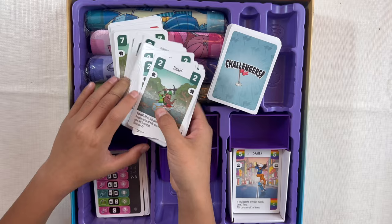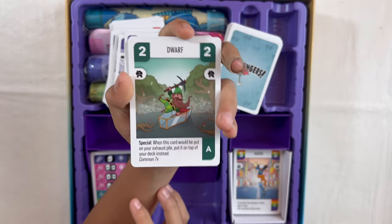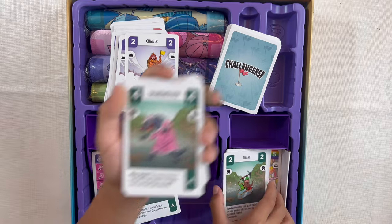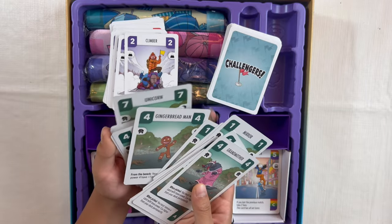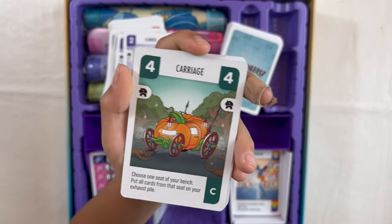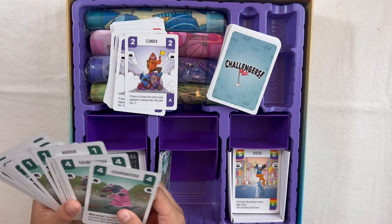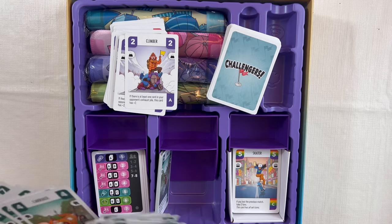Now we have the fairy tale faction — we've got dwarfs, where instead of going to your exhaust pile the card goes to the top of your deck. There's a fairy, grandmother, the big bad wolf, frog, a mirror, and a gingerbread man — your cards with a base power four have plus one in flag possession. There's also carriage: choose one seat on your bench and put all cards from that seat to your exhaust pile. So the fairy tale cards are all about putting cards into the exhaust pile or removing them permanently to become super powerful.